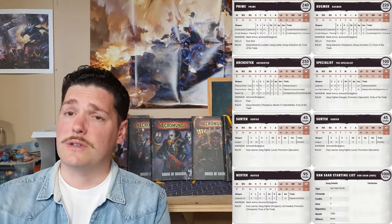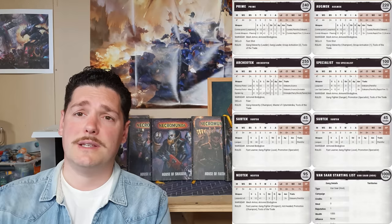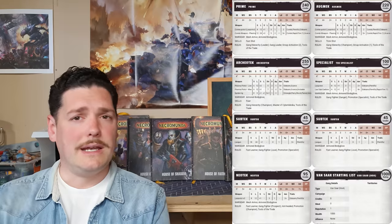My last recommended starting list is House Van Saar — the irradiated, pasty-looking Dutchmen themselves. They used to be my favorite gang in Necromunda but I can't quite love them the same way now. This list is very cheesy — I do apologize — but you kind of have to do it. I could have gone way more cheesy but I decided to make it slightly more balanced. Seven fighters in your Van Saar starting list — you do want the numbers here because you can have all the gear and no ideas, bottling very quickly if you're not careful.